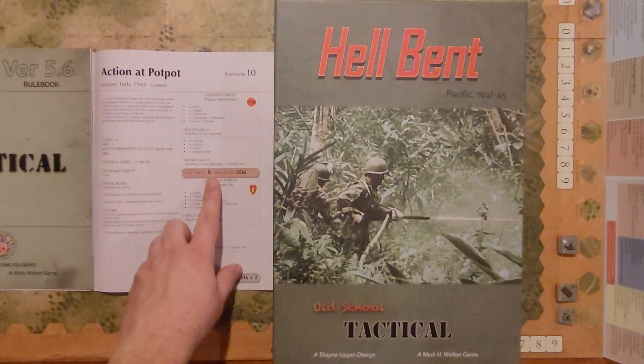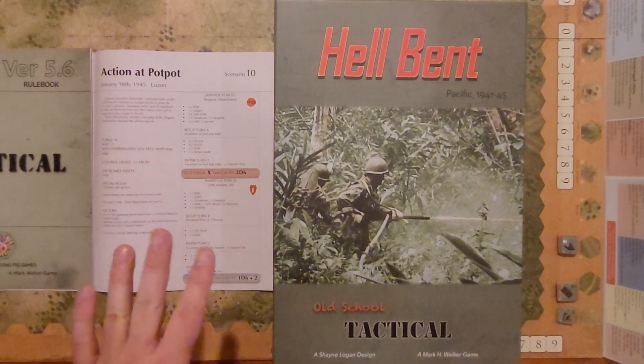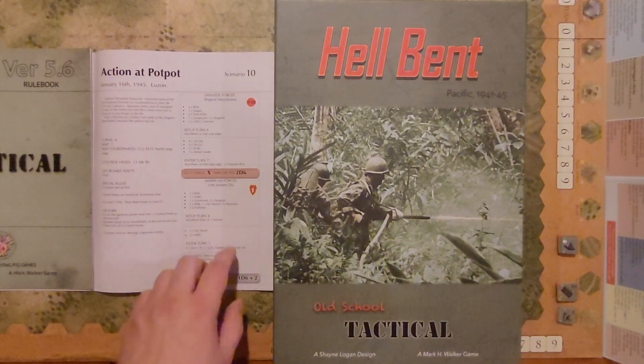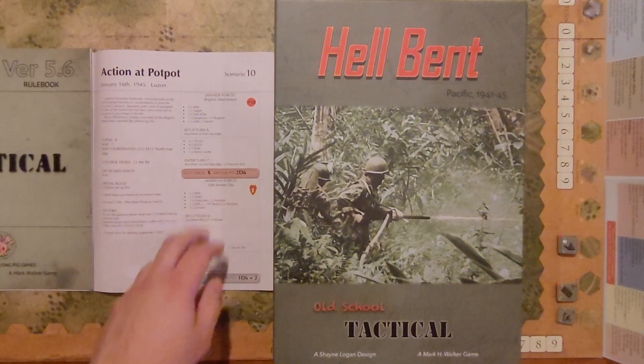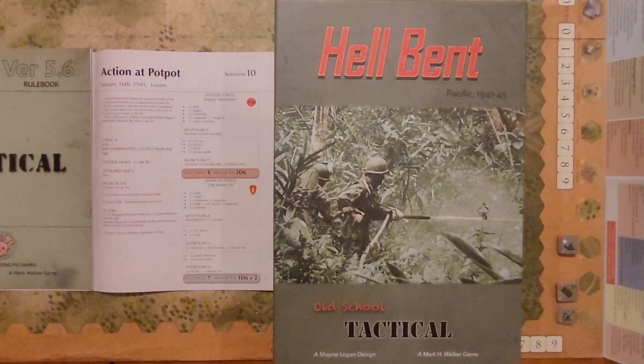You can see here the Japanese don't have a gut check number, as I mentioned in the previous video. If you did not watch the previous video on Old School Tactical, you should definitely check that out. For impulse dice, they get two D6s. American forces from the 25th Infantry Division — army forces. In the previous scenario I played from the base game, we were using the Marines, so we're going to look at the army this time. Five rifle squads, one heavy machine gun, a lieutenant, two sergeants, one BAR, one M2 mortar, two bazookas, three foxholes. They set up anywhere west of the T-hex line on turn eight.